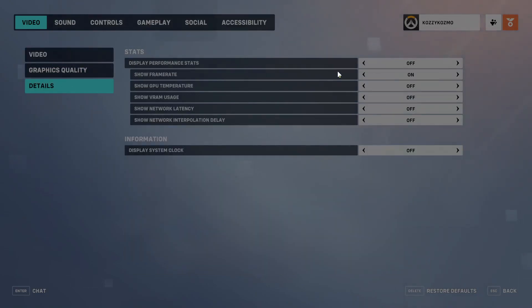Let's go to Details first. Display Performance Stats — you can turn this on and it will show your frame rate, GPU temperature, VRAM usage, network latency, and network stats. If you aren't using MSI Afterburner or similar tools, I highly recommend turning these on. Once you're done, press Y on your keyboard or click the apply button.